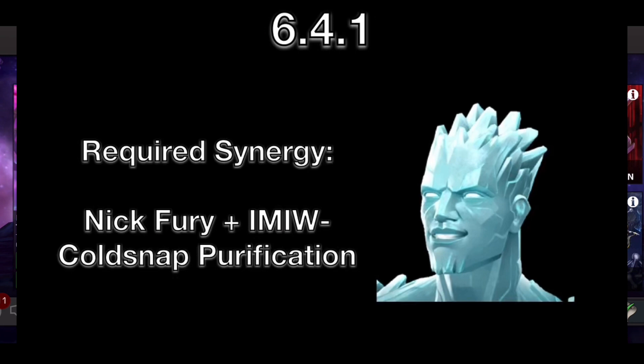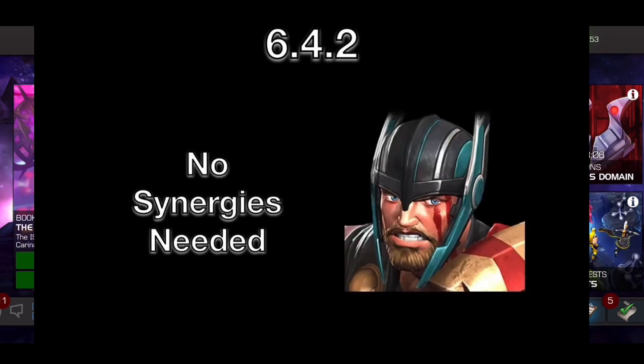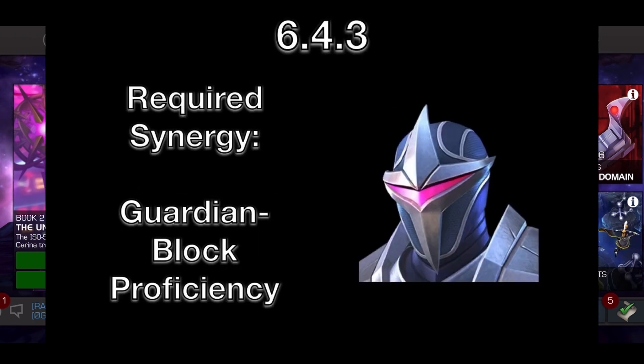And then we have 6.4. Iceman — really simple fight. Just bring Nick Fury and Iron Man Infinity War so you can shrug the cold snap, and other than that it's just a really simple fight. And then we have Thor Ragnarok — basically a damage check. Just do whatever rotation you like; I just brought as much damage as possible so I don't have to deal with the Boon of the Gods stuff. And then we have Darkhawk. Darkhawk was almost a run-ender, honestly, because I didn't bring Guardian at first, so I would just get mauled by the block damage. Guardian really helps — I think he's honestly required to do this fight with Hawkeye. It's a really tough fight and a real test of skill; you have to be able to parry his projectiles perfectly.